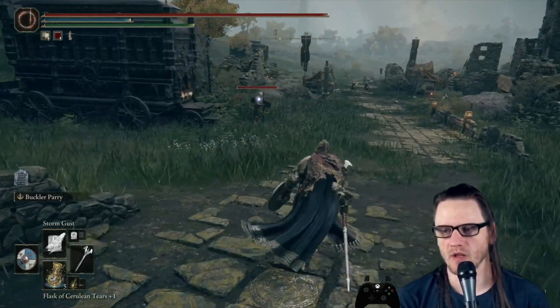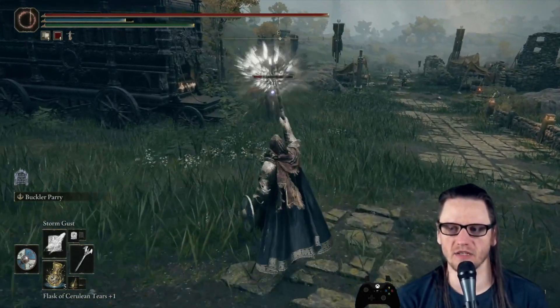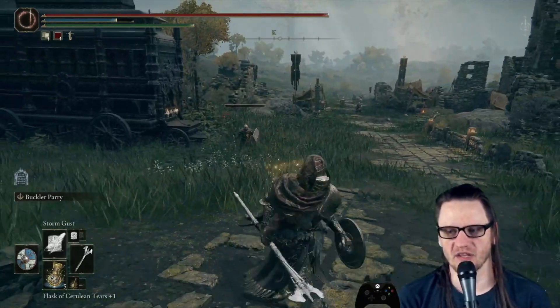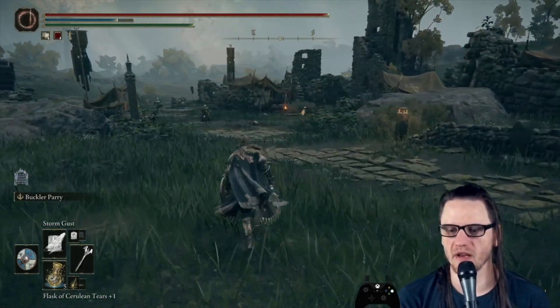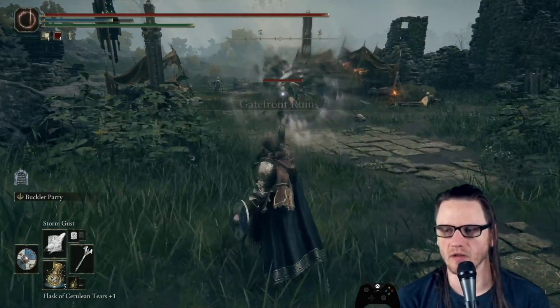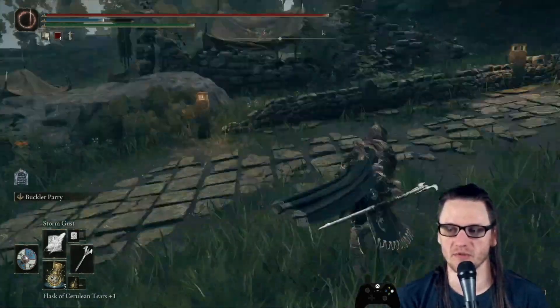The first spell in the toolkit is Storm Gust. It's a pretty fast cast but the range isn't so far. It has a full charge which gives slightly more range and slightly more damage at the cost of a little speed, but it's still very spammable. Definitely a good introductory spell — one of the most mana efficient spells in the class.